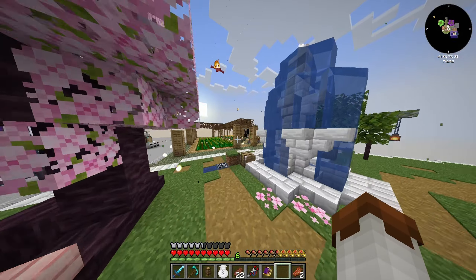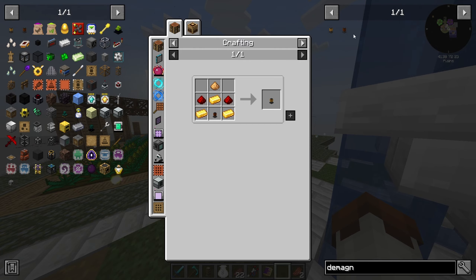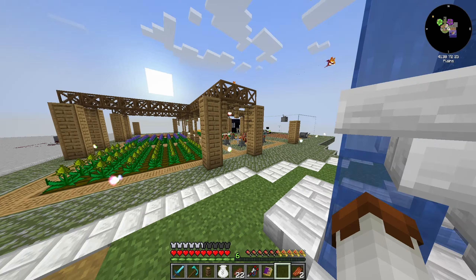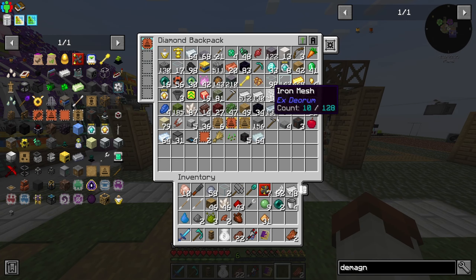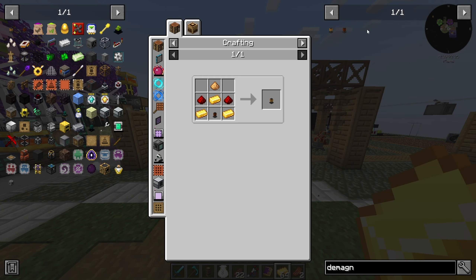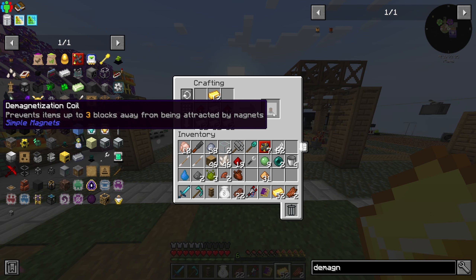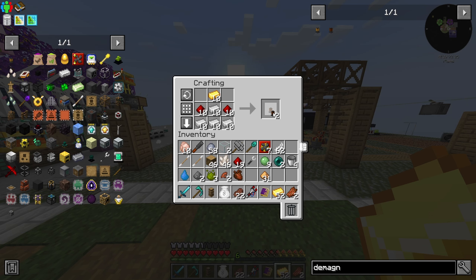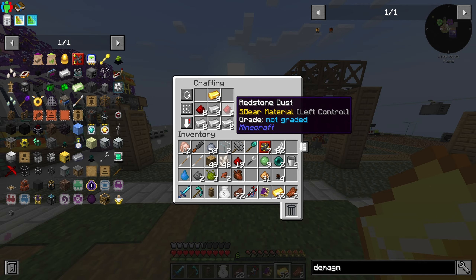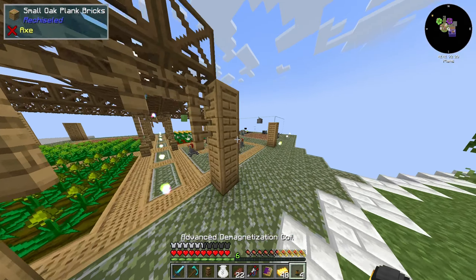Now that it's daytime, we can go make our demagnetizer, which should be pretty simple. The more expensive one just uses more gold, glowstone, and redstone, but the regular one just uses some iron. So we have iron, we have gold, and we have redstone. We should have enough. We're going to need a few of these because it only does it in a certain area, so we need to go put these in a good area. I wish I could see the area.